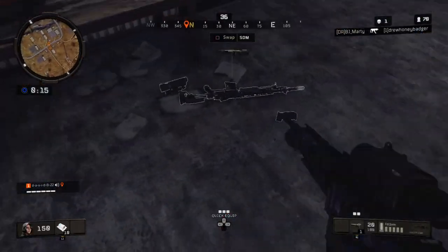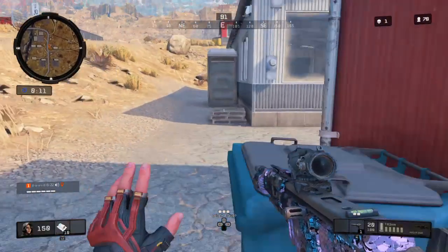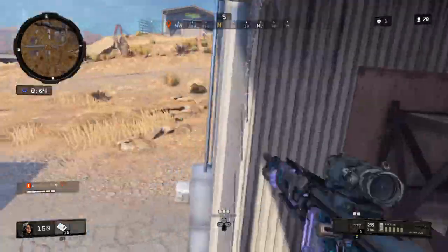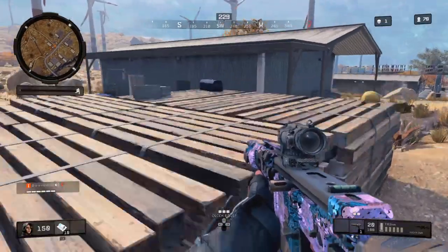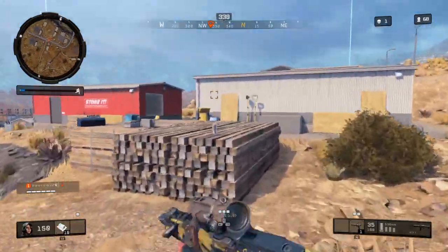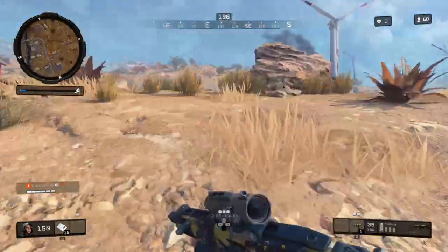I'm gonna take the Auger because I really don't like the SDM ever since it got nerfed — I swear I've never used that gun again, just because of that recoil. I almost didn't get that last kill; I kind of just sprayed and prayed. There's one right there — come on, game, help me out. Yeah, hopefully I find a Paladin too because I haven't been able to find one and I want to show off my skin.